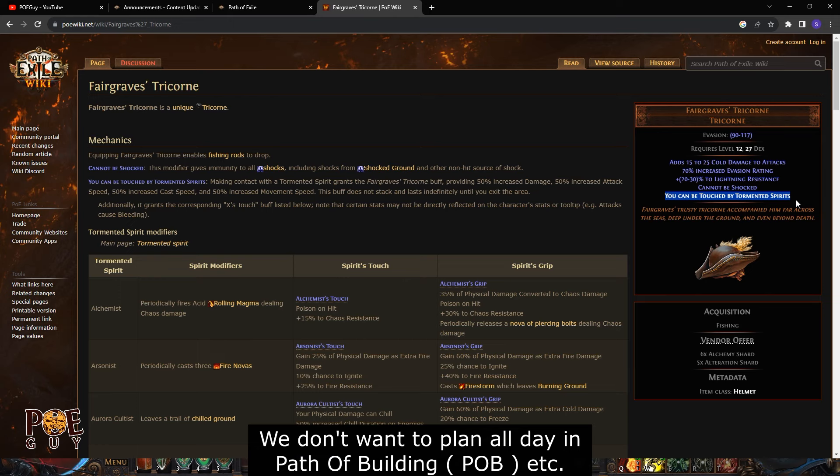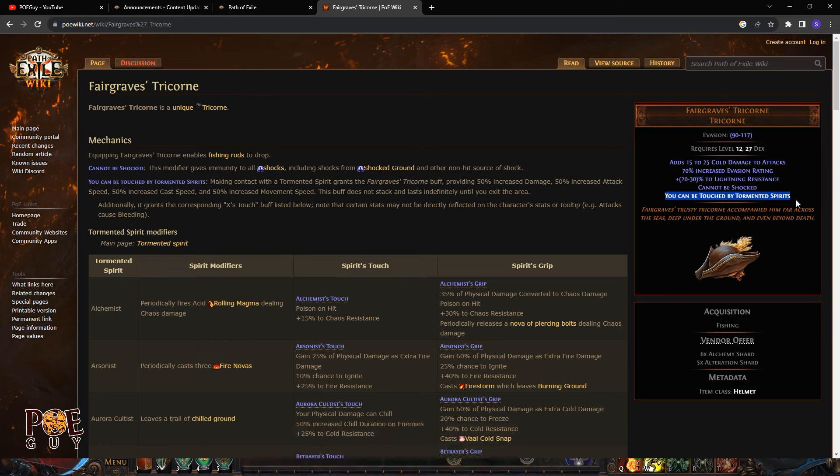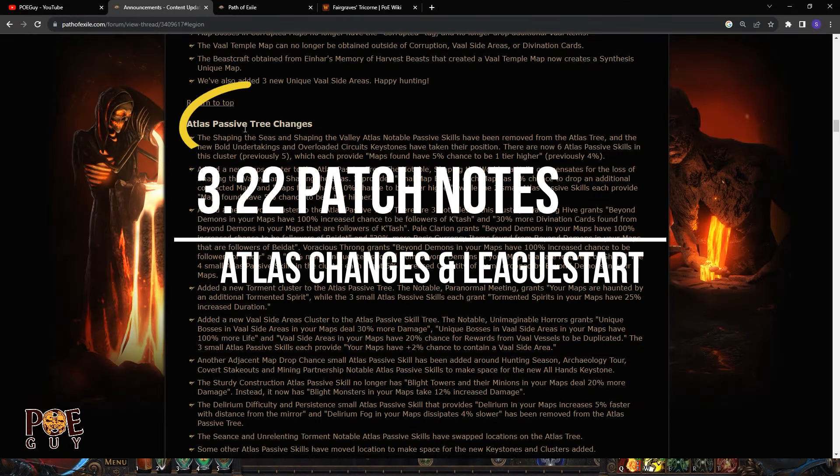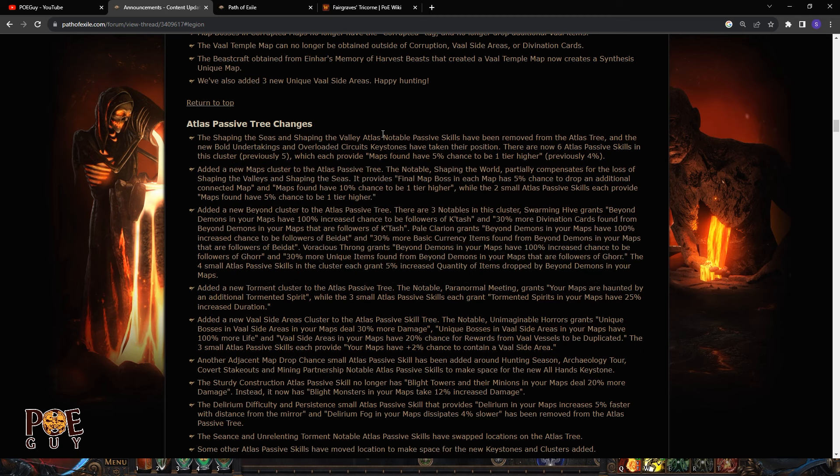The main idea of the game is to make currency and have fun. Another change worth mentioning is in the atlas passives: the first one — Shaping of the Sea and Shaping of the Valley atlas notable passive skills have been removed from the atlas tree.